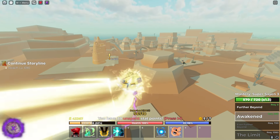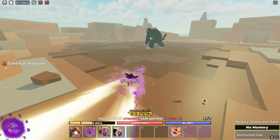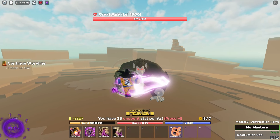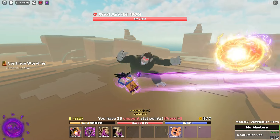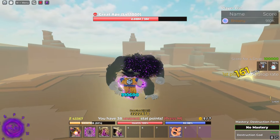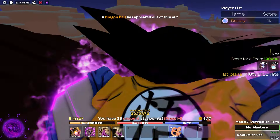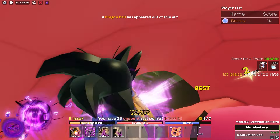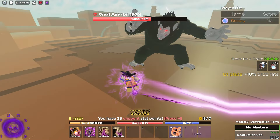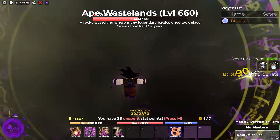I'm chilling here around level 360, heading to find the Great Ape. I have the transformation but nothing worthy to use it on. Let's see if there's a quest and if we can defeat him. Let's check how much damage we're doing — oh yeah, big boy damage! We're doing so much damage. I don't want to use any close-range attacks, but I'm staying close and taking no damage.